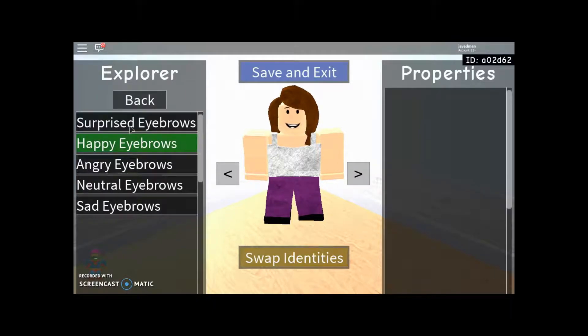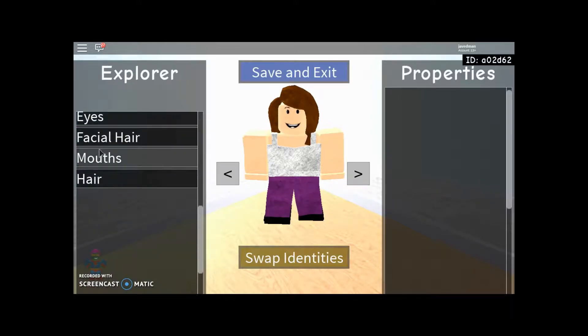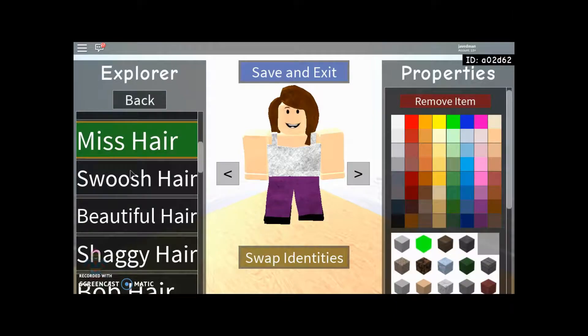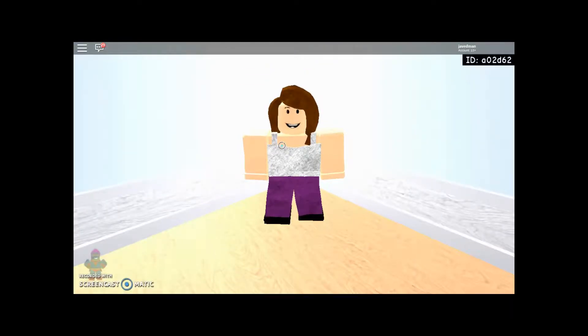Eyebrows — happy eyebrows. Eyes — neutral. Mouths — happy. No facial hair. Hair is going to be miss hair — this one, between all three of these — and it's going to be the cloth hair look. This one was pretty fast.